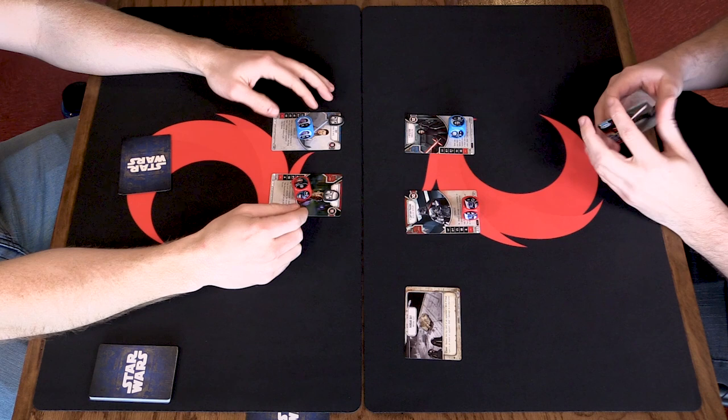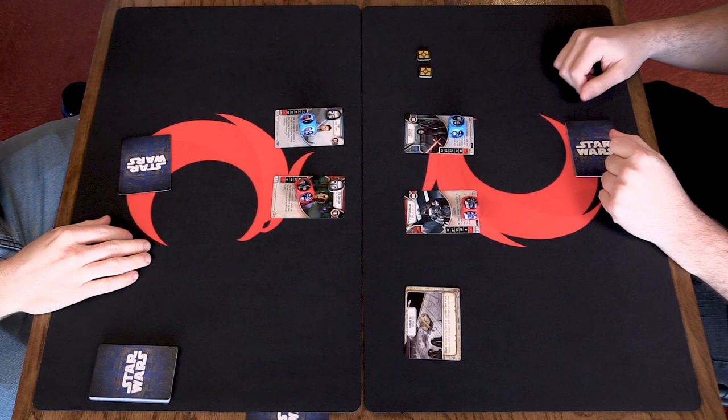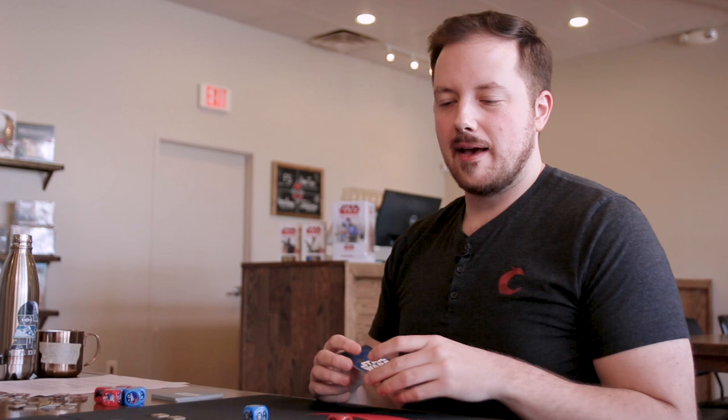Then we each get two resources to start the game. And the crazy thing is — the game starts. Right here. We've done it, and you dive straight into the action. As we covered in the previous video, it's actions back and forth. I get the first action and I can choose from all the available actions.